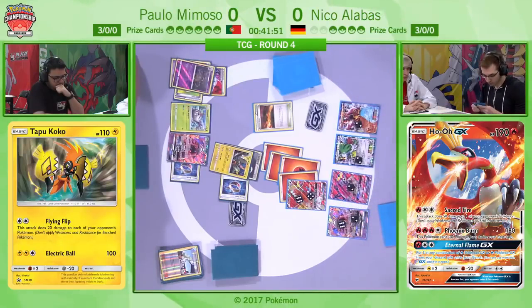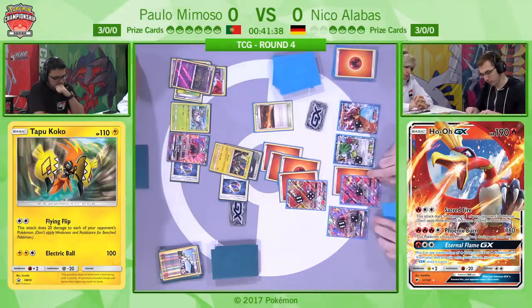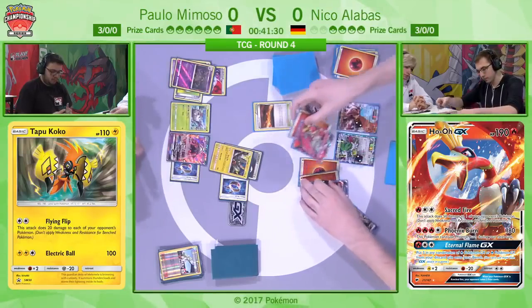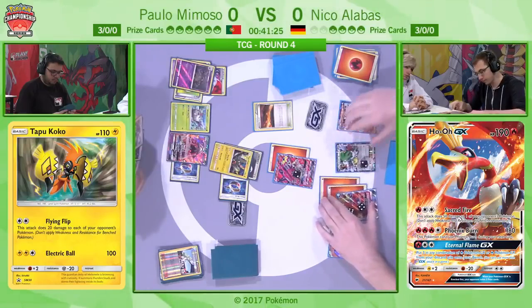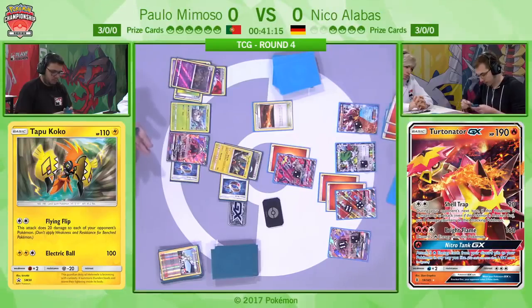Tapu Koko getting some nice spread damage in while predominantly dealing 100 damage on the active Ho-Oh GX. There is a route to victory here — Golisopod is not off limits. You can get a one-hit KO on a Seismitoad with First Impression for 120 damage. That Tapu Lele on the bench is very much in First Impression range. But it needs to be: early game Tapu Koko, Seismitoad, Garbodor, and then just Golisopod when you can afford to do so.